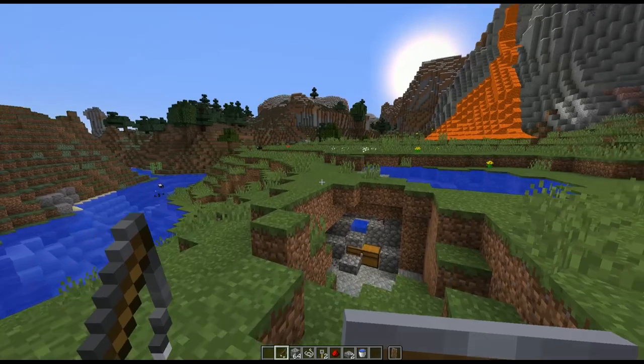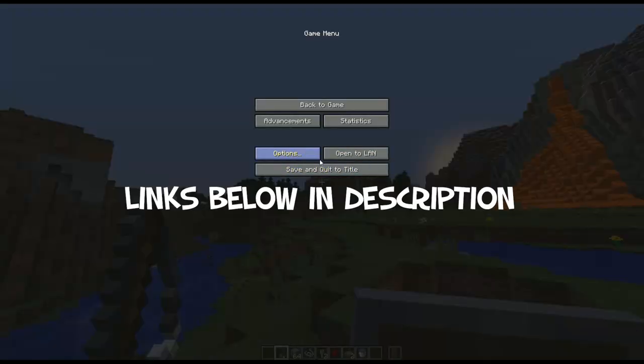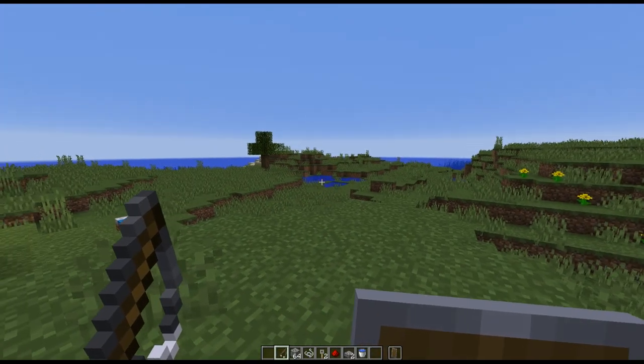Nice moon! Optifine is like 15% ready to go apparently for 1.13. There aren't very many mods or texture packs out yet for 1.13. But I did do this one — it lowers the shield and you can get that on CurseForge. It says it's not compatible because it's not updated to 1.13, but it's working just fine. Take care, see you next time.